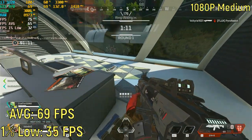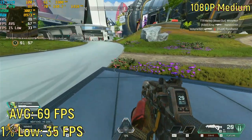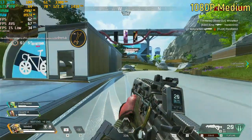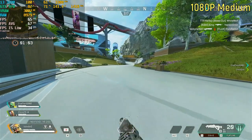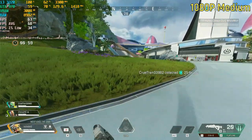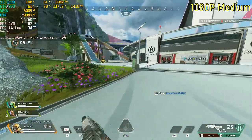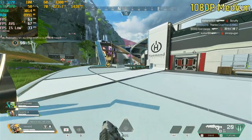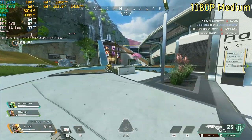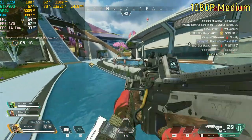Starting off is Apex Legends, and at 1080p on the medium settings, the game was getting roughly 69 frames per second on average, which is a very good frame rate. The 1% lows were around 30 frames per second, so it did drop below 60 FPS on the regular, but all in all it wasn't really a bad experience. All of the games today are tested at 1080p.